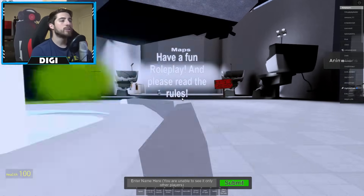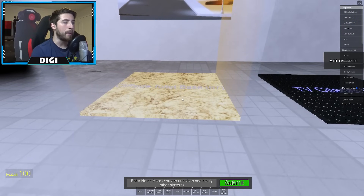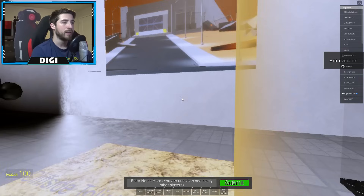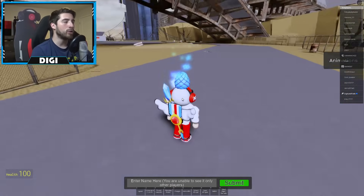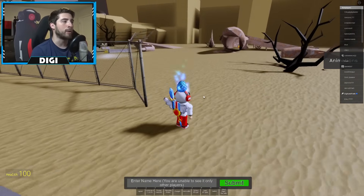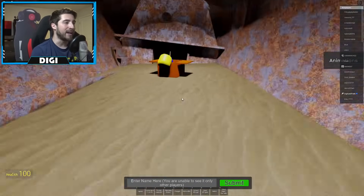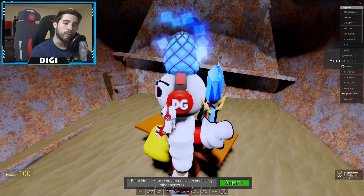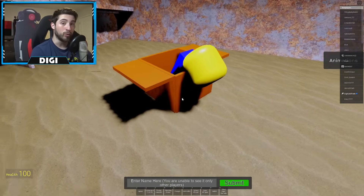For the Was That a Reference badge, head over to the toilet base or TV Citadel — it doesn't matter which one. Once you're here, look for the crashed airplane, which is right there. Walk inside, step on it, and that will give you the Was That a Reference badge. Do you get the reference?